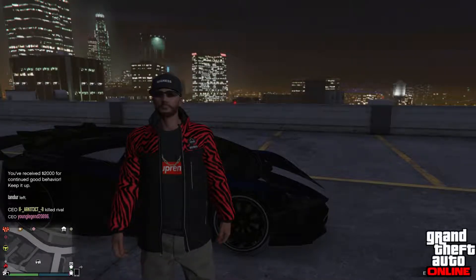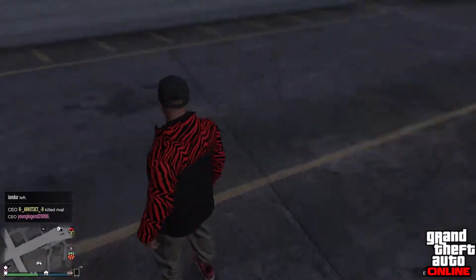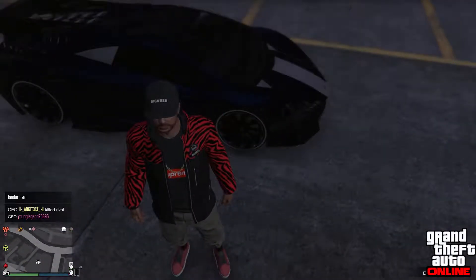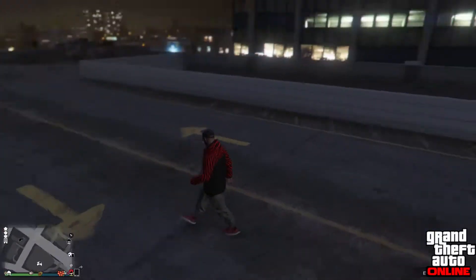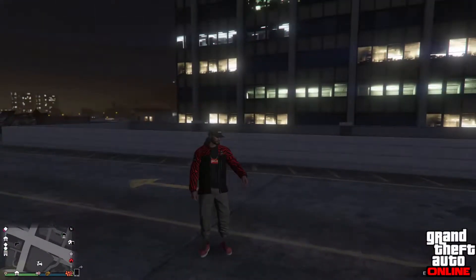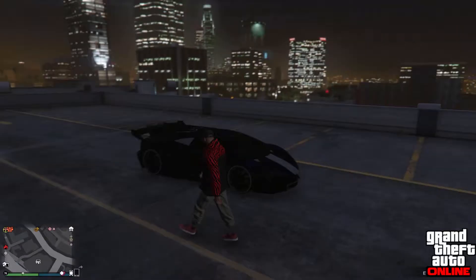Hey guys, what is going on, it's your boy Nova, and today I'm going to be showing you how to get a cool glitch in GTA 5. The glitch you're going to be doing is getting a pair of joggers. As you guys can see I already have them equipped and they look really cool. The other cool part is you do not have ankles — you have invisible ankles and invisible feet, as you guys can see.